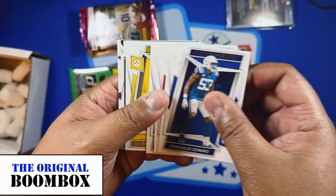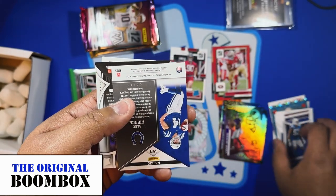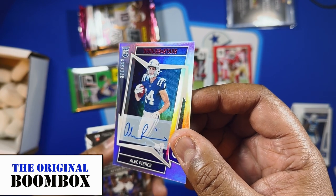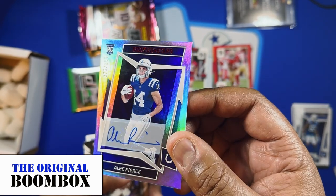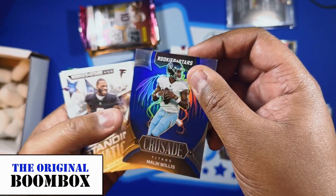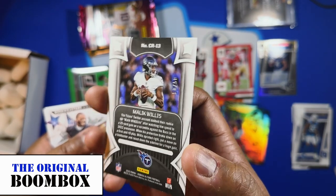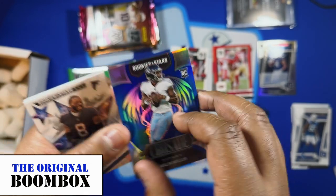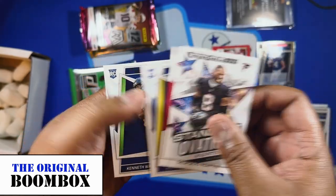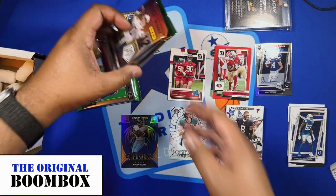Got some base rookies in the Rookies and Stars pack. We got something turned over — it's a rookie auto of Alec Pierce, wide receiver for the Indianapolis Colts, out of 299. Behind that we had a Malik Willis blue crusade, out of 50 — it's actually number 50 out of 50. And some more inserts, plus a couple more rookies including Kenneth Walker.